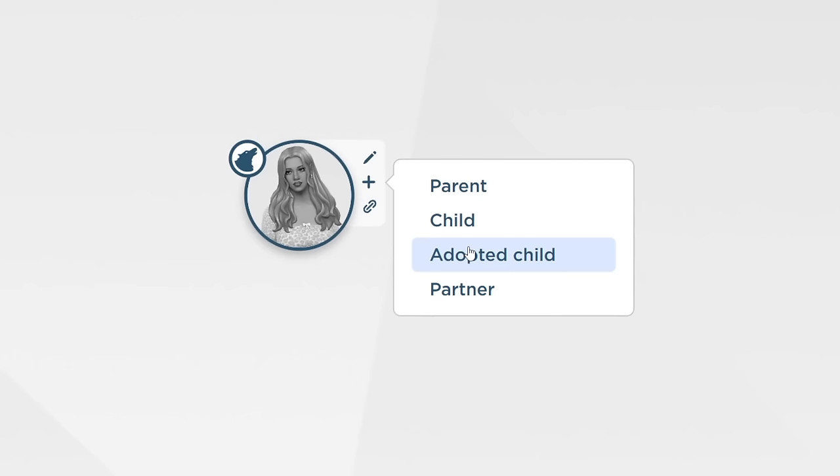Christopher Volkov — werewolf, male. I have no idea about his date of birth or place of birth, and he's not dead. His traits are perfectionist, genius, and family oriented. His aspiration is Successful Lineage, he has a high school diploma, and his career is freelancer. The relationship options are really fun — we have meet, betrothed, married, woohoo partners, breaking an engagement, divorced, widow/widower, and ex-partner. I'll set Christopher to widow/widower.